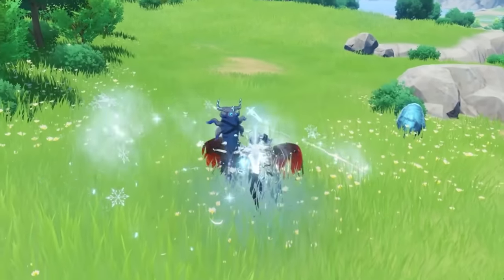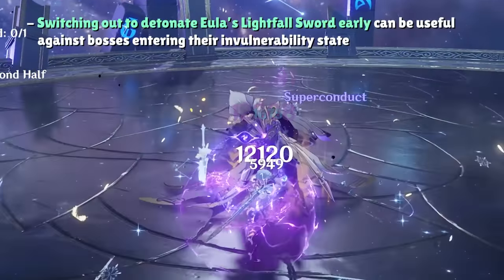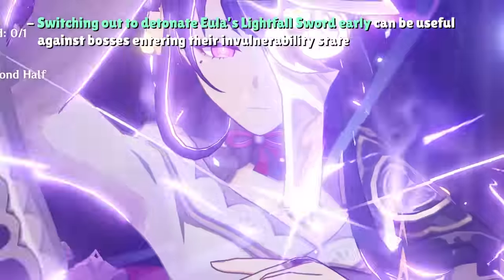If Eula leaves the field while her burst is active, the Lightfell sword will immediately explode, which is nice to know if you need to cut Eula's field time short against a boss enemy that's about to go into a state of invulnerability.